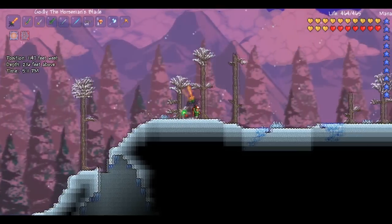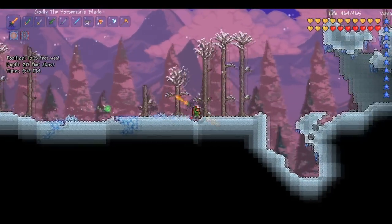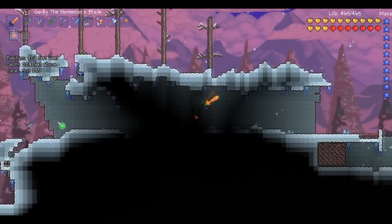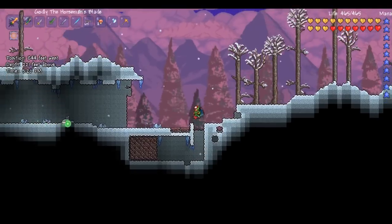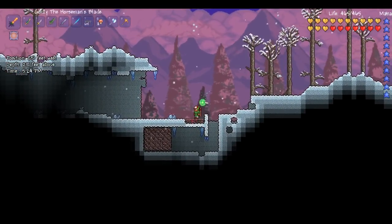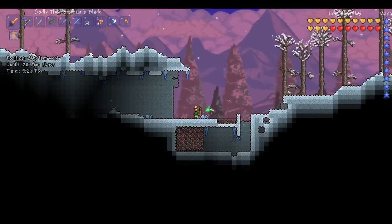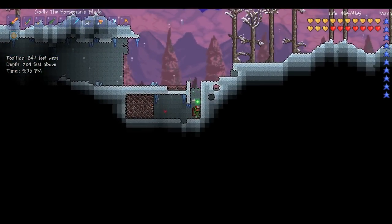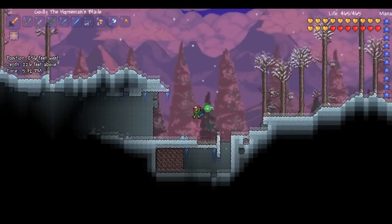I think it's just a bit to the left. It's pretty much just the same as the Crimson one and the Corruption one — I had the same setup. Here it is. I had a little house over here but I moved it again. A few water candles there and 50-plus meteorite, even though it doesn't look like it. I'm sure I had it all filled up down here, but that was my setup.